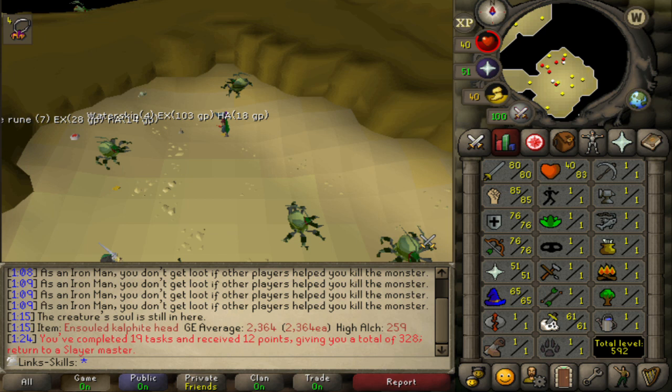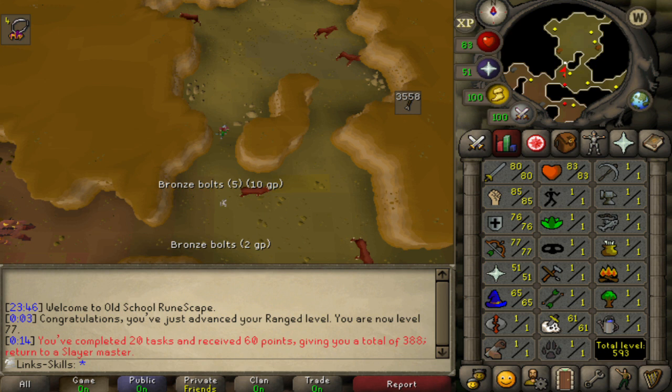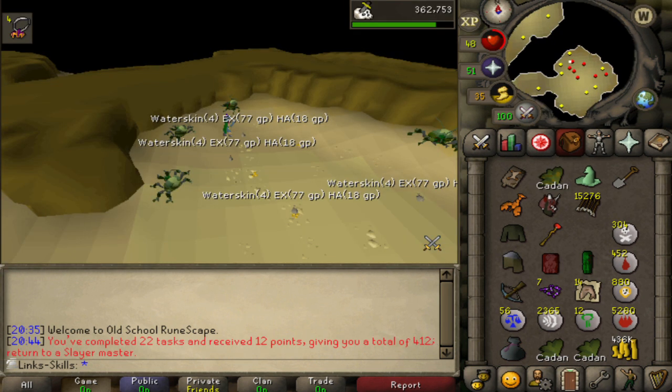Another task completed, another Catacombs task completed - looks like we're going into Soul Wars which is pretty nice. Sadly we can't get to Fossil Island so we dropped this hard clue. Another hellhound task completed. I thought we could do this step but we actually can't attempt the Agility course without the Agility level, so we can't fall down it. I thought if we had level 1 Agility we'd just automatically fall down, but nope, I was mistaken. So another hard clue we can't complete. We obviously can't get to Tyras Camp either.